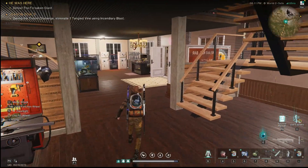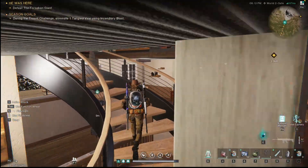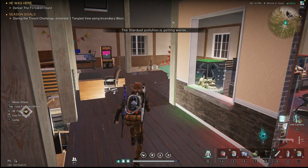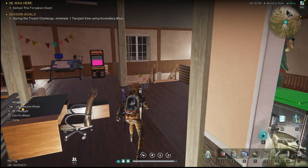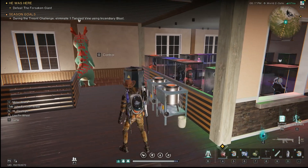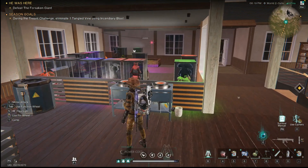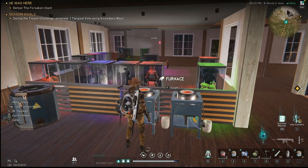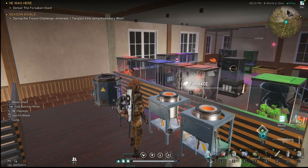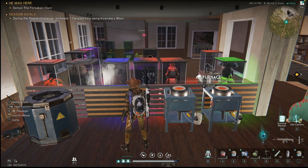We'll go up the main staircase. We don't have a whole lot of cosmetics yet — we've been busy playing the game so we haven't farmed many cosmetics, so our choices for walls and floors are kind of limited. Here's our furnace area.